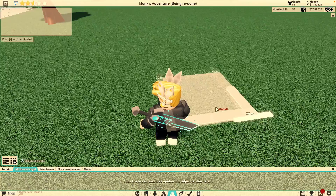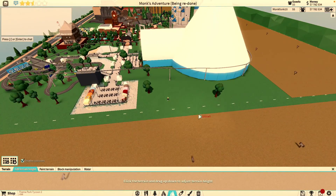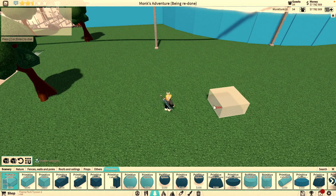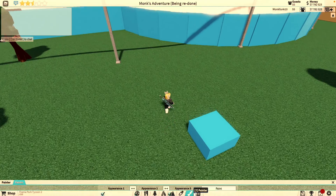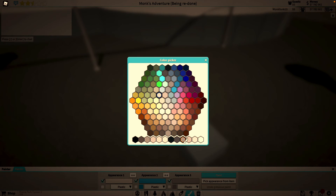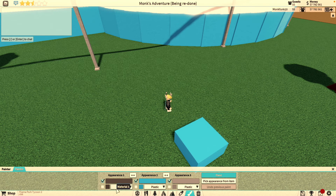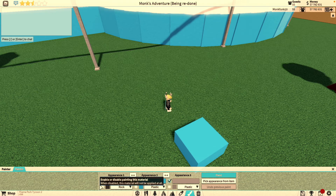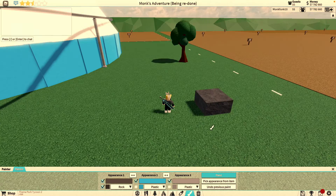So first step, you're gonna have to go to preemptive. That's a big thing — big preemptive. You're gonna want to just select like a random part of that color, put it on rock. You can do whatever texture you would like, like grass and stuff.